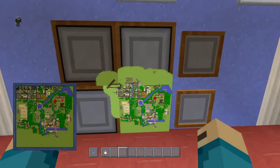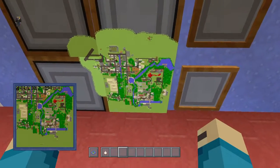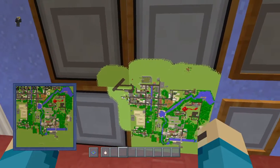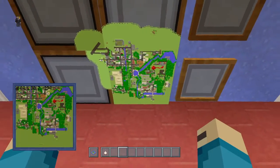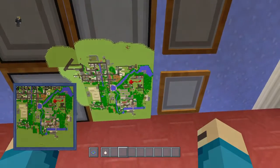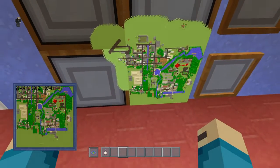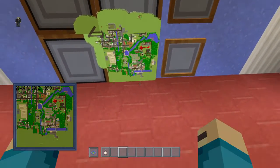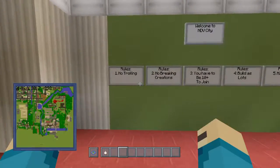Right here this is the map of NDV City — the map gets updated every week. We've got two airports, a baseball field, massive cities, lots of forests because we gotta have a green city, a nice little lava spot, factories, and a big lake with boats. It's all made on superflat too, so very hard terraforming.